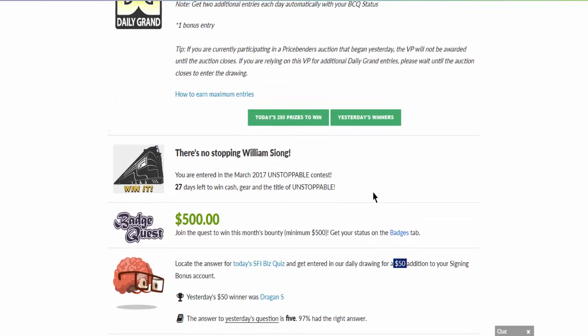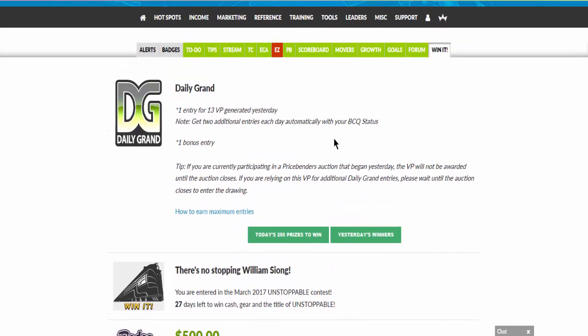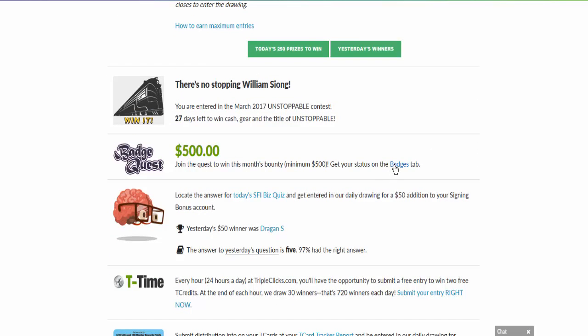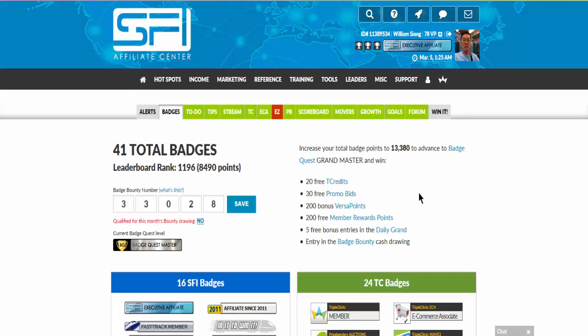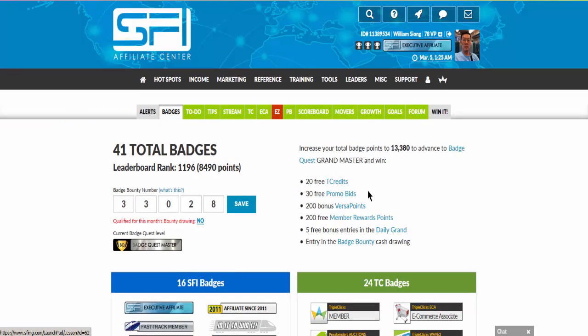So basically it's that simple. Win IT is the place where you go and get your daily grant qualified. At the same time, make sure at the beginning of the month you click and become part of the Win IT Unstoppable Contest. Here you can also see your best status and the latest results.